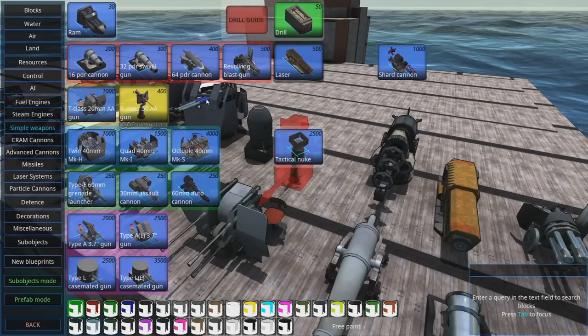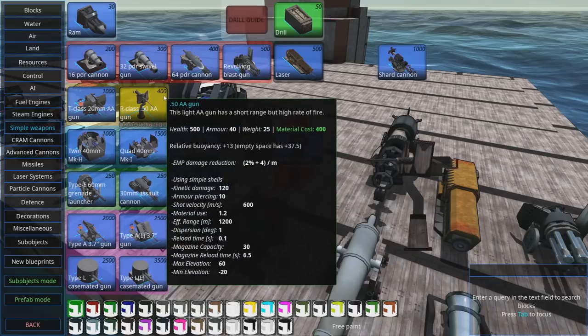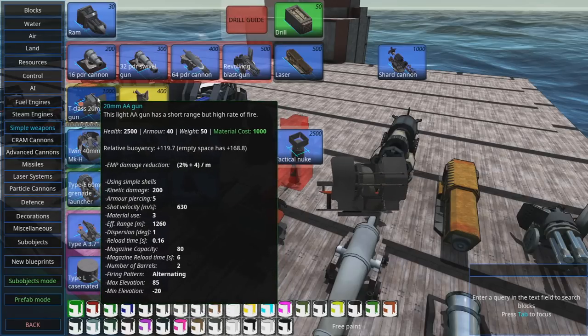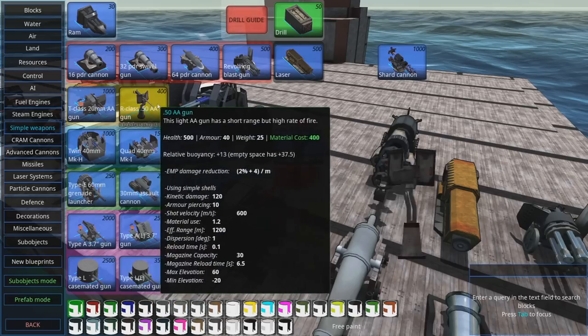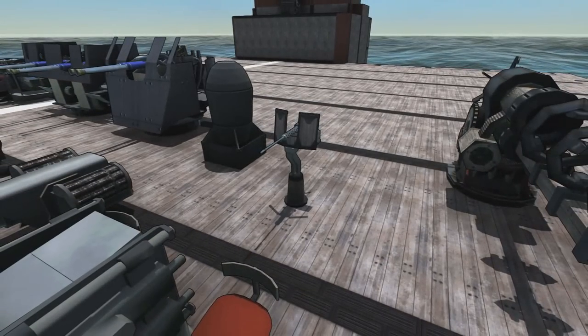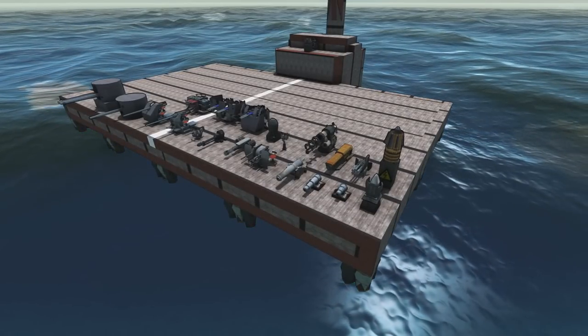The problem is the damage — it's really terrible, it does almost nothing. It does 120 kinetic damage with an armor-piercing of 10, which means it does max damage to wood and literally nothing else. You move one space to the left and you've immediately got a much better weapon in the form of the 20-millimeter AA gun. I have played with these a little bit and they just do not do enough damage. Their damage sucks. They're good for aesthetics more than anything else — I think that's what they were originally designed for, like hey, you've got little machine guns to make your realistic boats look more realistic.